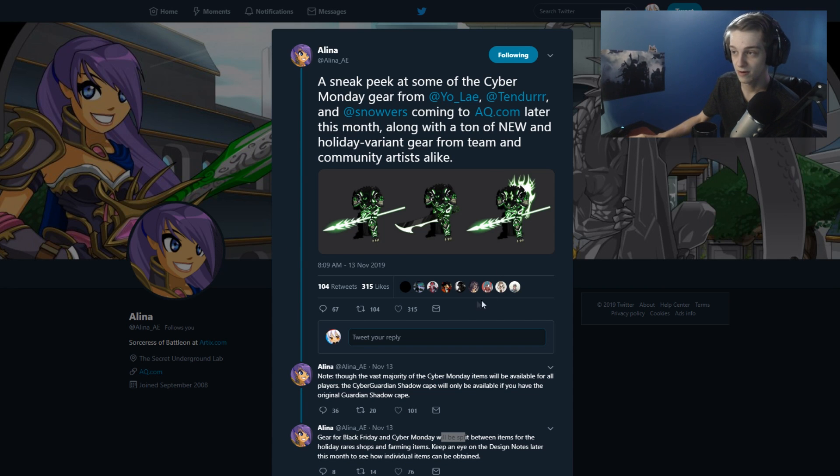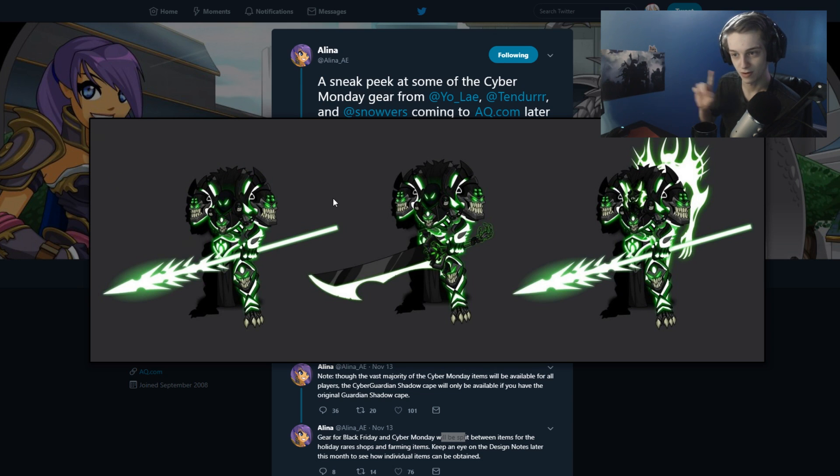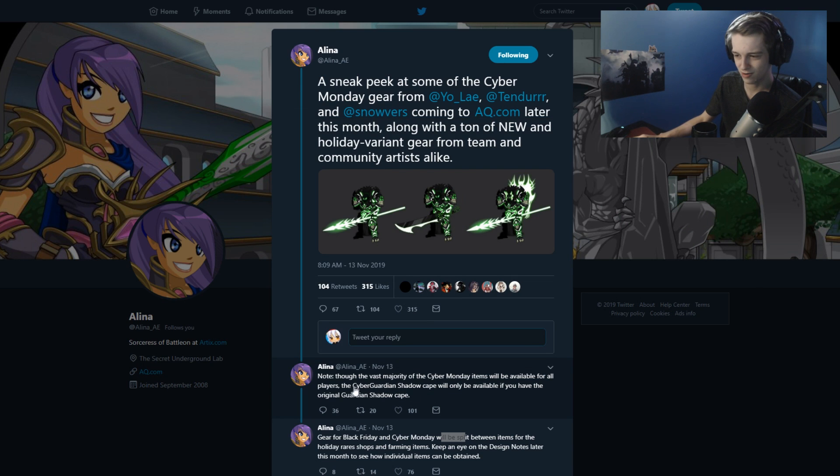Let's sneak peek at some of the Cyber Monday gear. This armor is green only, I'm pretty sure — like 80%. The staff there on the left is color custom, same with the middle blade, the doom blade. That thing's color custom too. The cape on the right is rare — you can't get it in the event unless you have it and pay for it. I don't really know what they're doing with the Guardian Shadow Cape.